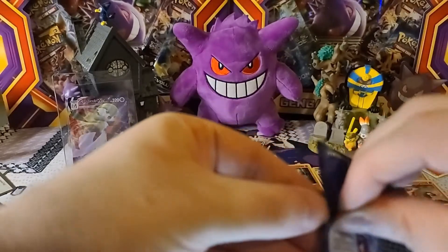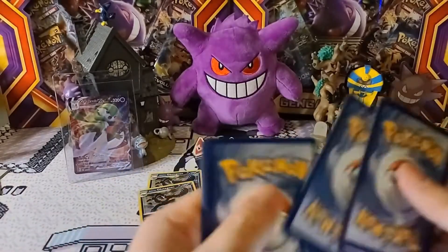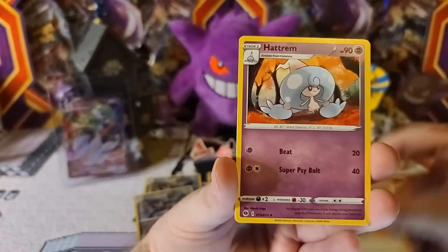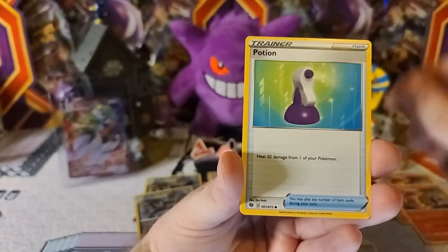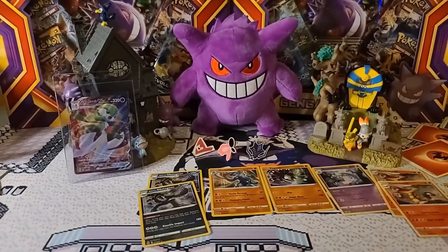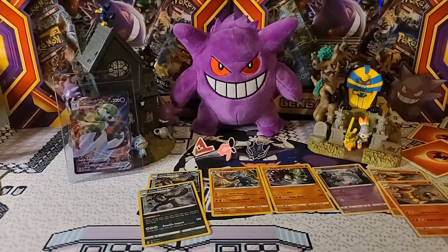Here we go — last pack. There's the code card. Darkness Energy — always a great start to end the last pack. Milo, Hatterene, Beedrill, Clobbopus, Machop, Roly-Coly, Full Heal, Potion — Vulpix is the reverse and the rare is... Lycanroc. Definitely not the best case for these pin packs, but not too bad. Champion's Path is kind of a falling-out set but definitely one of my favorites — still trying to pull that Charizard V. Thanks for joining me, see you guys next time!